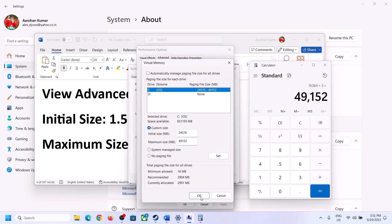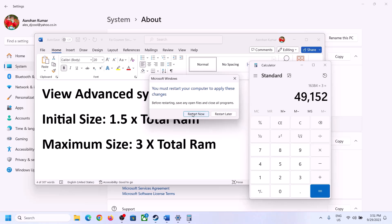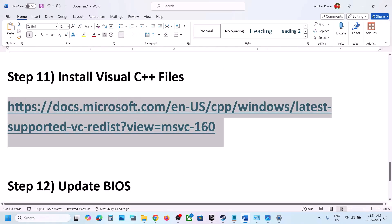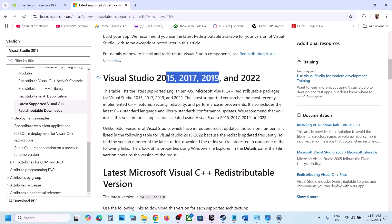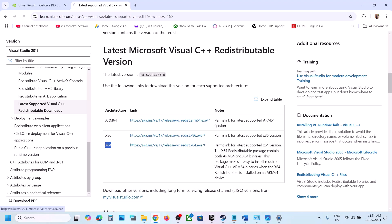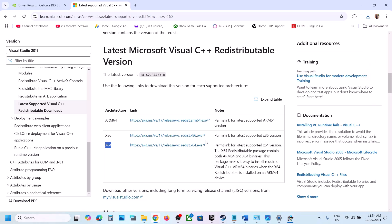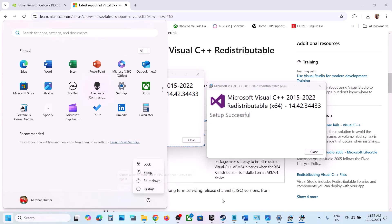Click Set, then OK, Apply, OK. Restart your computer after this — it is required. The next step is to install Visual C++ redistributables. The link is provided in the video description; open it in a browser and it will take you to the Microsoft website. Install Visual Studio 2015-2022 — download and run both the x86 and x64 versions. If you see a Repair button click Repair; if you see Install click Install. Once both installations are complete, restart your computer, then launch the game.